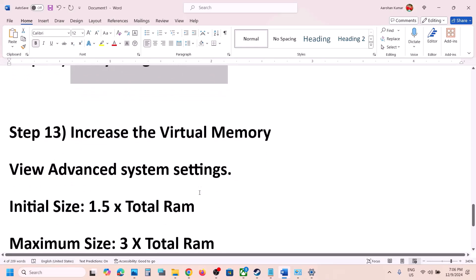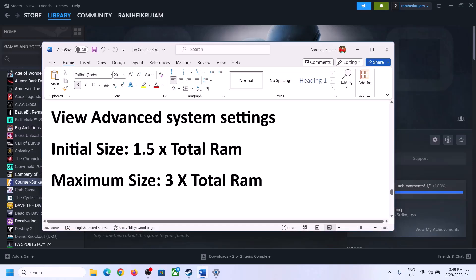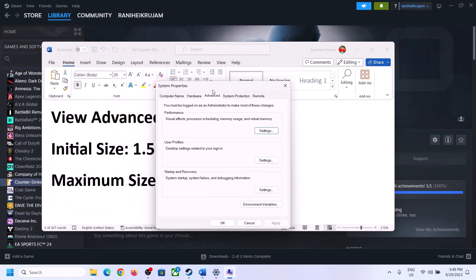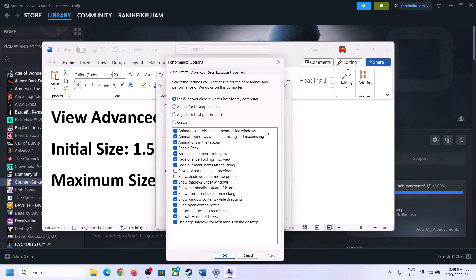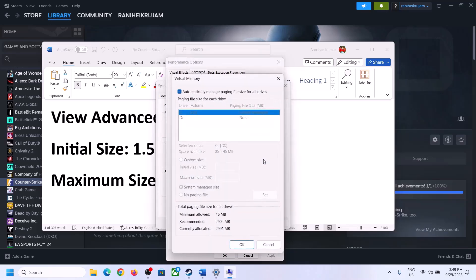The next step is to increase the virtual memory. Type 'View Advanced System Settings' in the Windows search box, click on it, click on the first Settings button, go to the Advanced tab, and click on Change. Uncheck the box which says 'Automatically manage paging file size for all drives,' then select the drive where the game is installed.